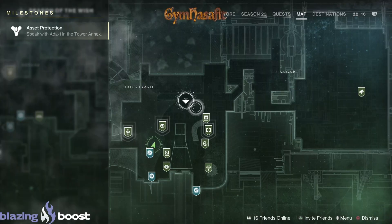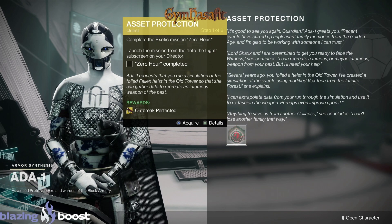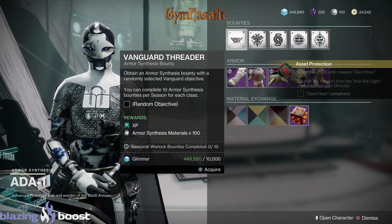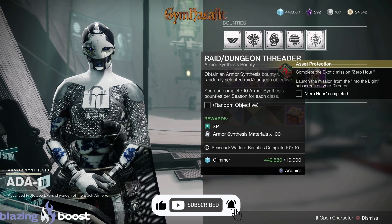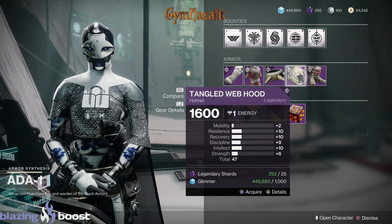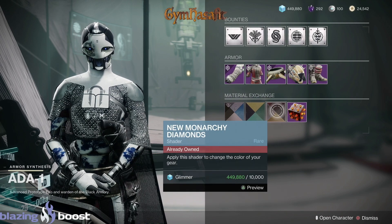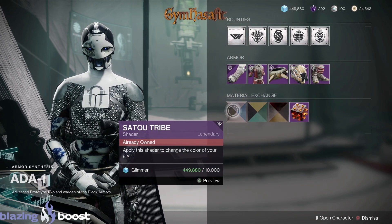Asset Protection — speak with Ada-1 in the Tower Annex. For the Outbreak Perfected hand cannon, do Zero Hour and you'll get it — it's back. Here are her bounties — you can pause quickly if you want to see exactly what's there. The armor gives plus 12 when you masterwork, then plus 10 if you add mobility, resilience, or any of those mods. We get upgrade modules, New Monarchy Diamonds, Flowers of Io, and Satu Tribe shaders.